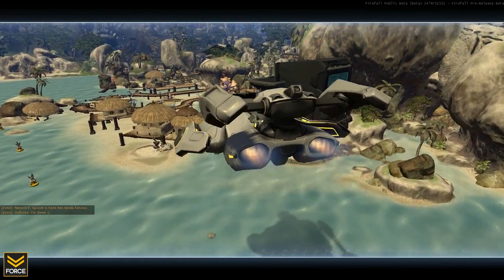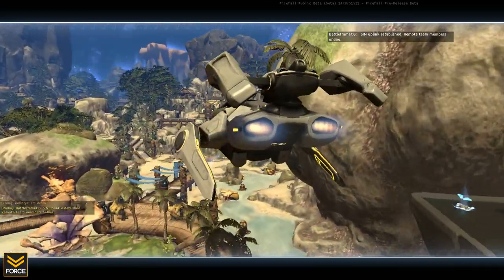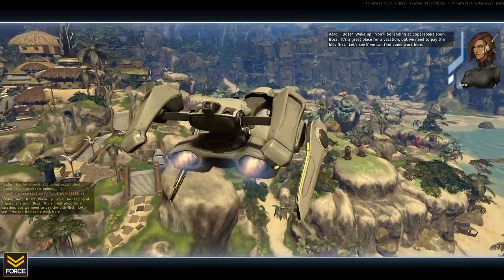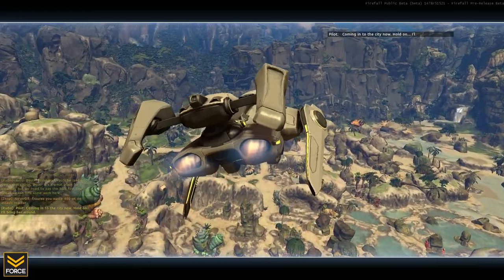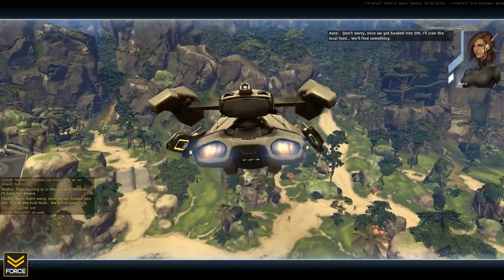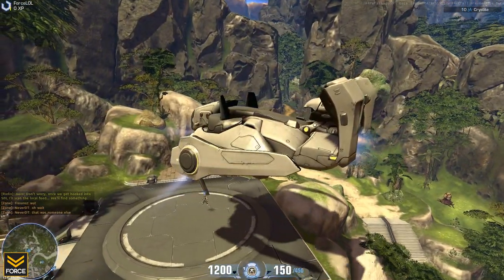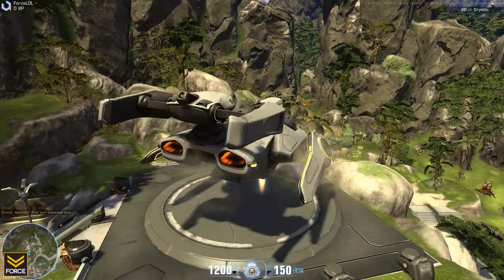We'll be starting by flying into the main town within the beta, known as Copacabana, and we're also going to be given a little bit of an introduction. The lady speaking to us is known as Arrow. She basically works as your tour guide — as you make your way through the game she'll be updating you with points of interest, places you can find quests, and things like that. Get used to hearing her lovely voice.